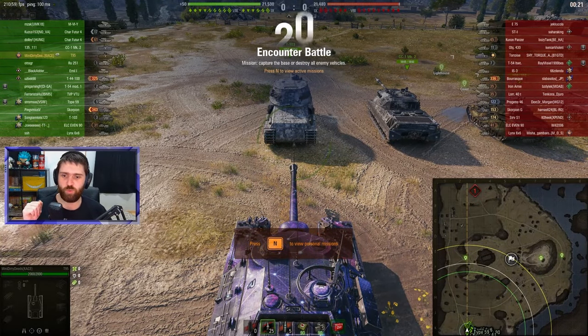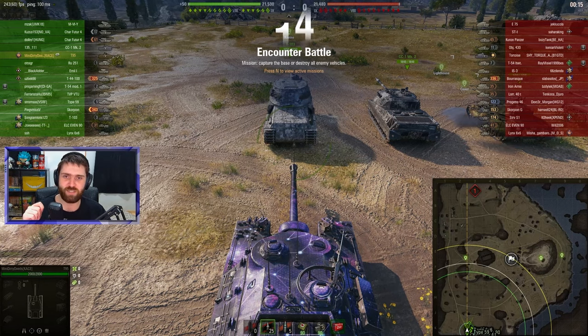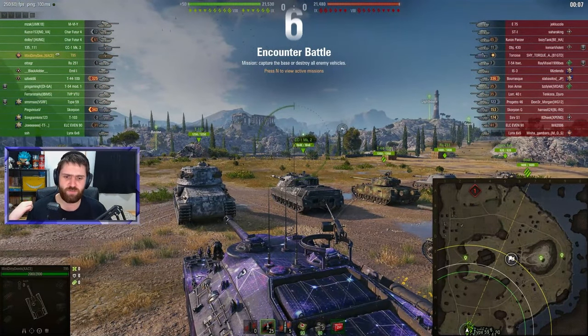Welcome back everyone to some more World of Tanks. In this replay we have Mini Dirty Deeds in The Big Bad Boy Part 2. It is the American Tier 9 tank destroyer, the T95 — the Snug, the Snail, whatever you want to call it.